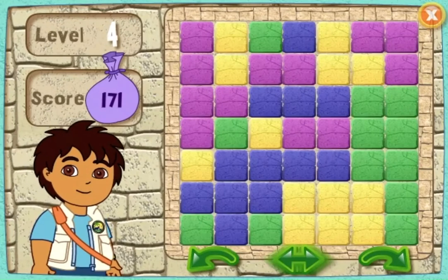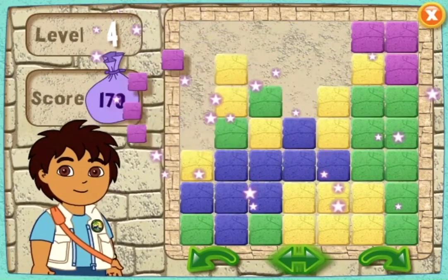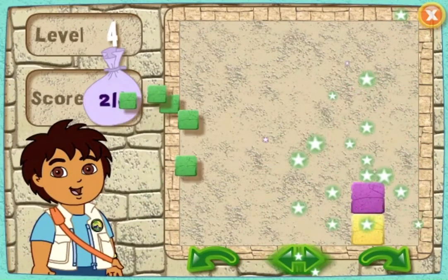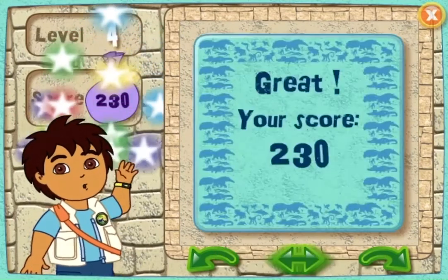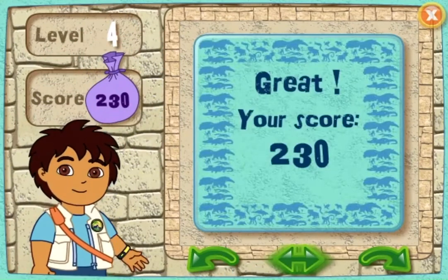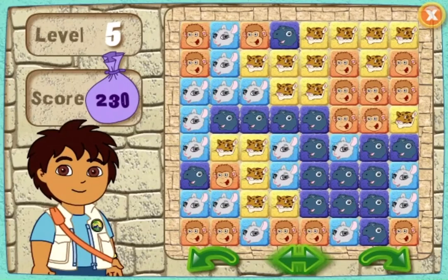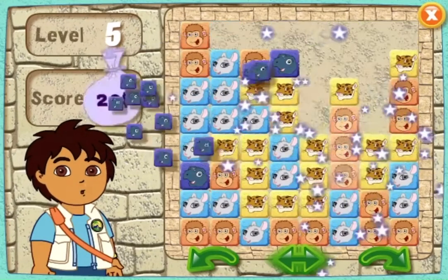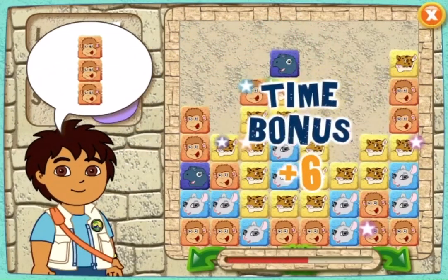Click on the arrow to play the next level. Here's your puzzle. Ready, set, go! Click on the arrow to play the next level. Here's your puzzle. Ready, set, go! You're doing great! Help me find these blocks in the puzzle. You're good at this!